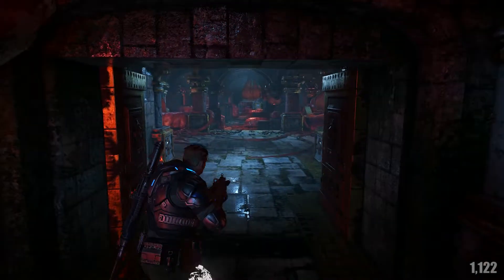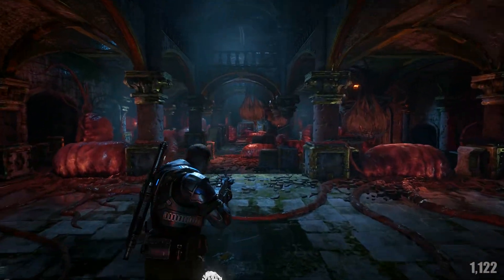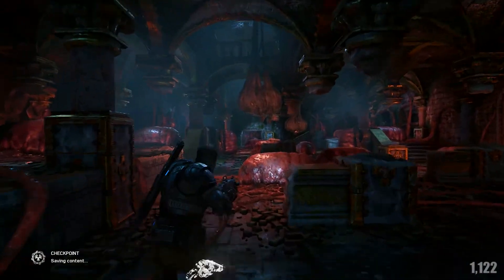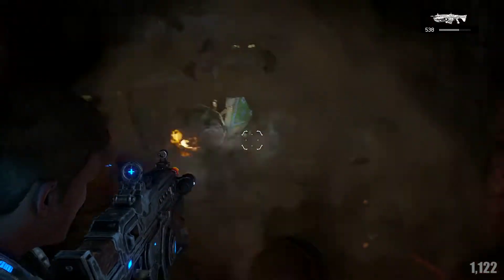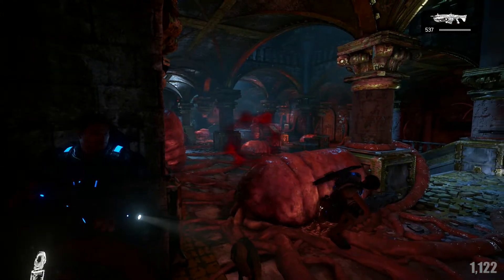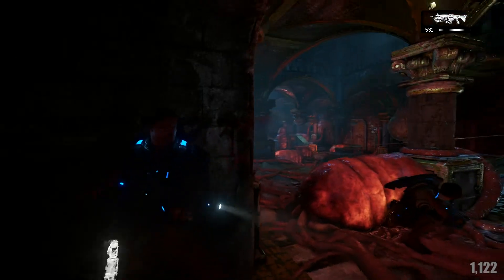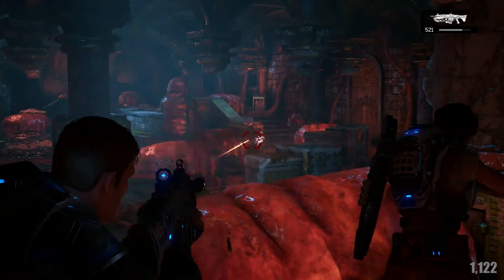However, this section right here is what's probably going to stump a lot of people. There are two pillars and two sacks for cover — they'll shoot the sacks, they'll shoot the Juvies. There's no good piece of cover unless you shoot those pots and take cover there. You are swarmed with the Swarm here. This is brutal — you have those two small little pieces of cover and you get rushed by the Swarm trained to come kill the player.